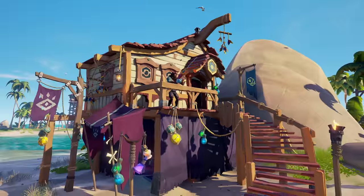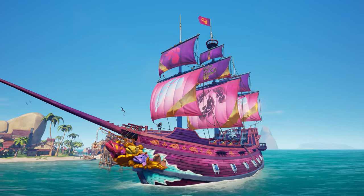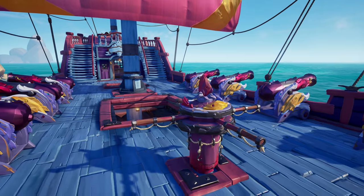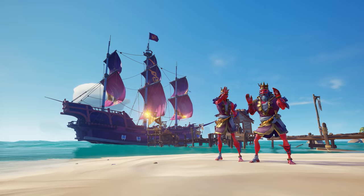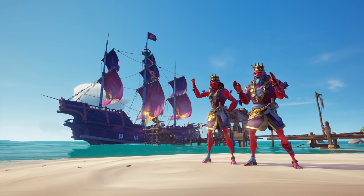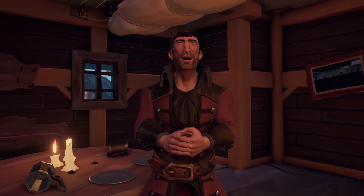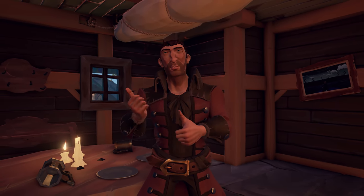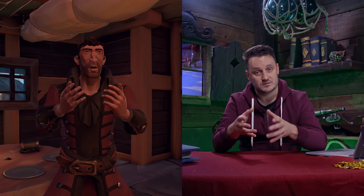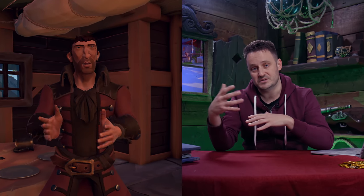Over in the Pirate Emporium, there's a glorious ship set inspired by the annoyingly abundant Ruby Splashtail. And for the true fish fanatics, there's the Splashtail Monarch costume. For those who are a little low on ancient coins, there's a new free emote that perfectly captures the mannerisms of the legendary storyteller, Three Sheets Neat.